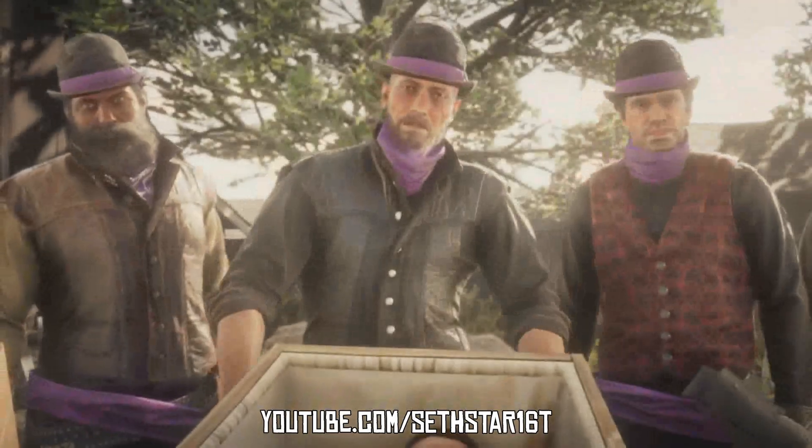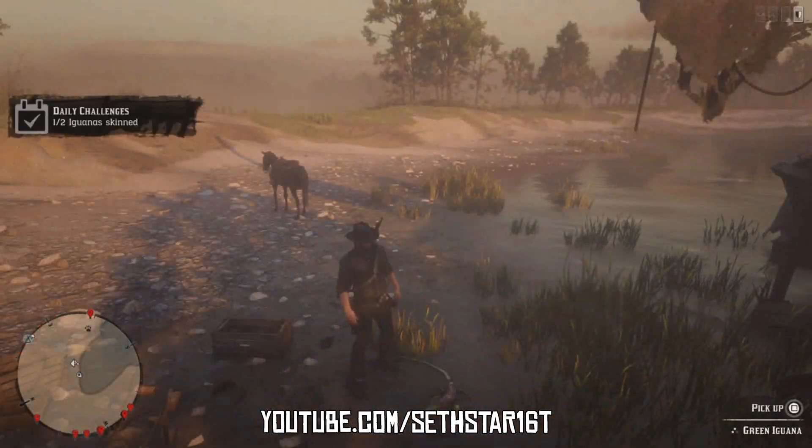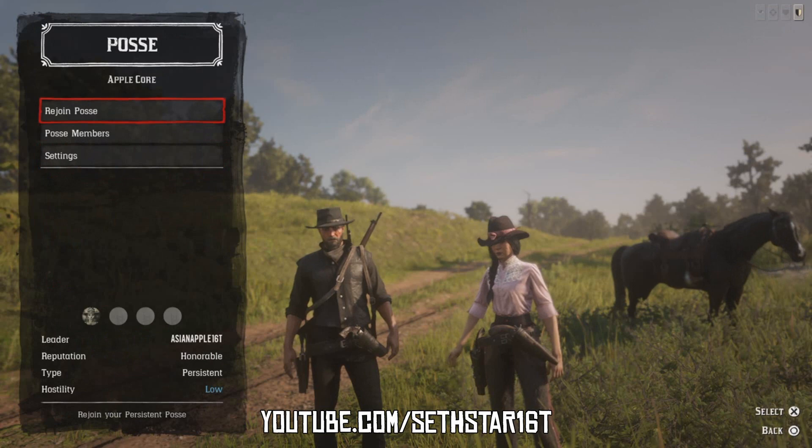Number five: iguana skin. You can get two of these in about 2.2 seconds while we're out here at Shady Island.